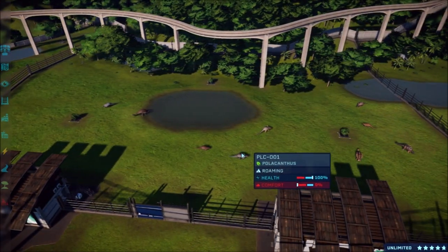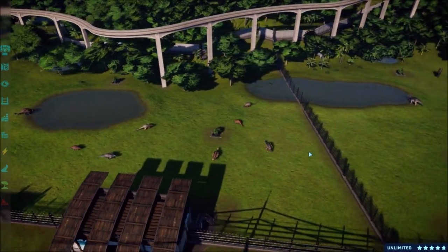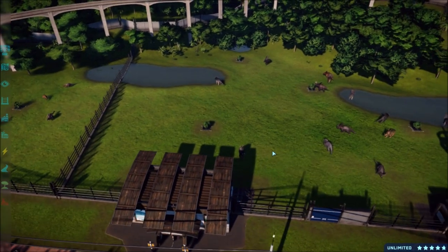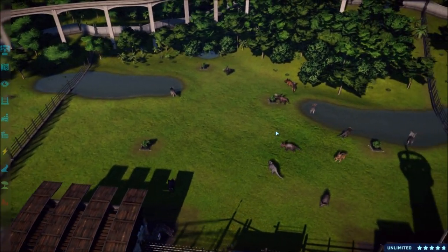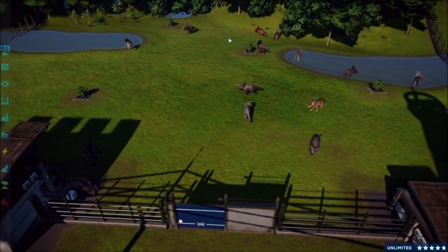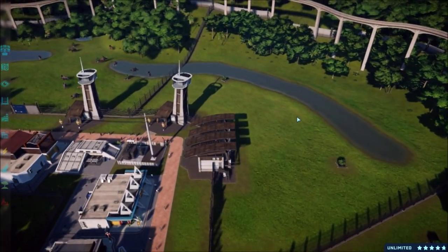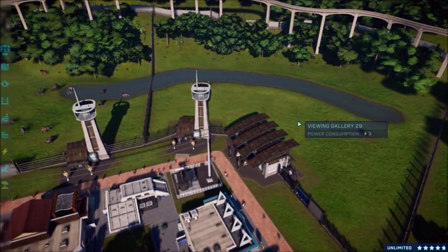Going up here we've got our Ankylosaurids - the whole Anky-related family all roaming around in their pen. Then we've got our Ceratopsians where they're all like the trikes but with no trikes in here. There's so many of them roaming around in there. So today we're going to be coming over here into our Stegosaurids.